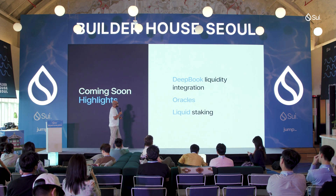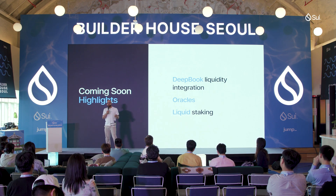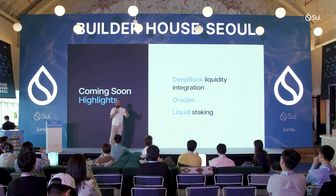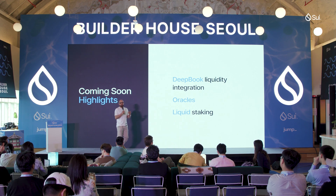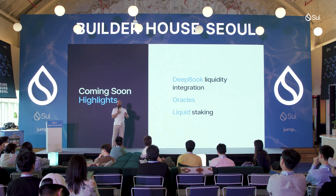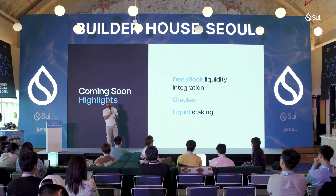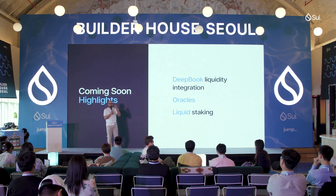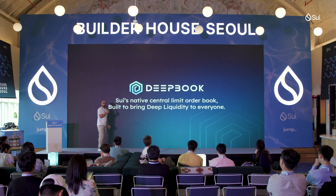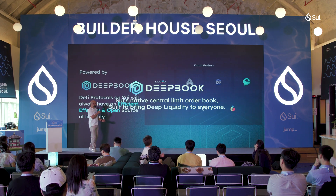So what is coming soon to SUI? I want to talk about DeepBook liquidity integration. The goal for DeepBook is not just to have some order book on chain — it is a shared project across multiple builders that is a trading venue, comparative to a Binance or CME. It is a high-performance central limit order book for SUI, built by multiple protocol builders and contributors in our ecosystem. More oracles are going to start pushing prices to SUI on a regular basis at high volume. And liquid staking is also going to be enabled shortly — there's a SIP that's been approved that will enable the ability to have liquid staking on SUI. DeepBook is becoming the foundation that many DeFi protocols are going to build liquidity across the pools.